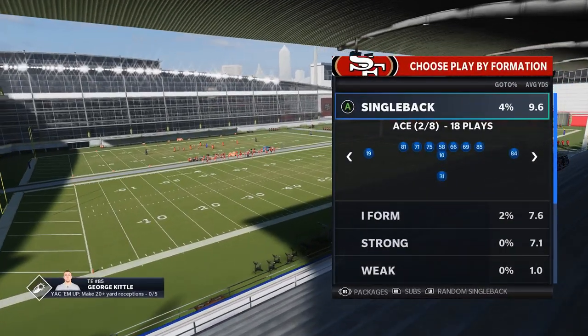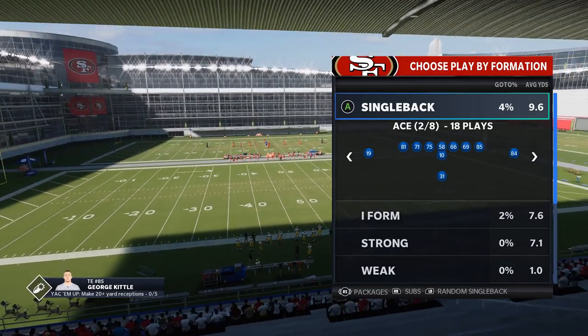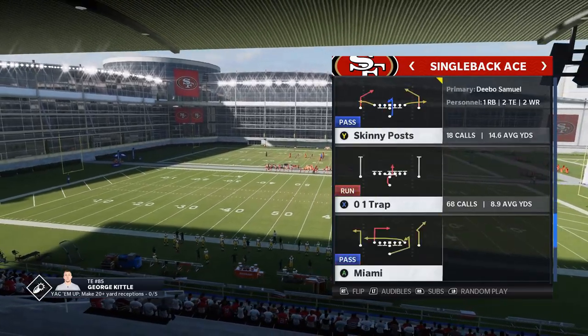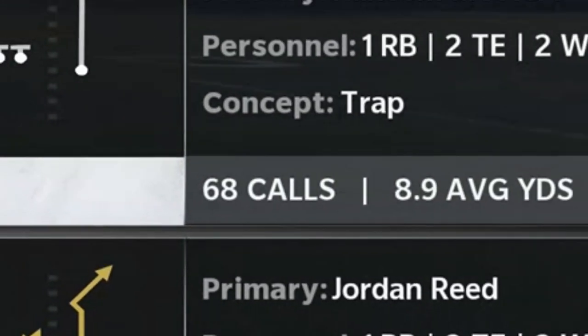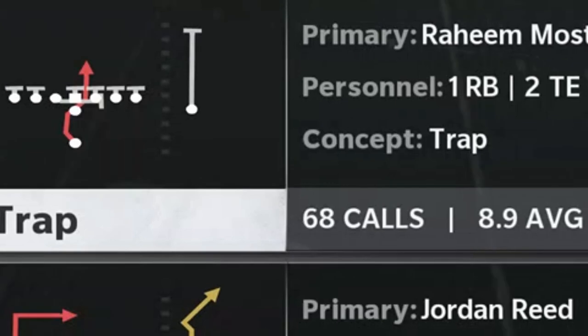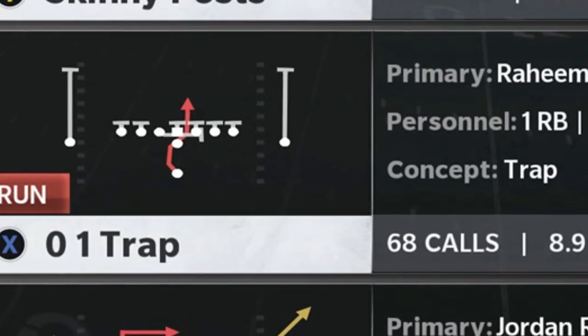The next play is out of the Single Back Ace. I typically use this out of the 49ers playbook — link in the description below if you want to see a full offense breakdown. The play itself is the 01 Trap. I've called this play 68 times and I average almost 9 yards a carry. It's also a very explosive play to be used in this formation.